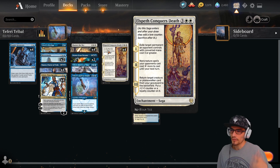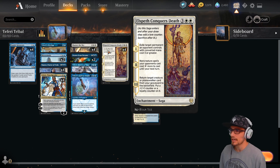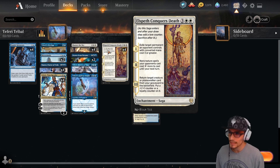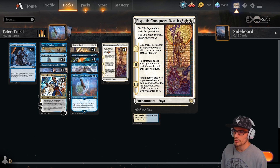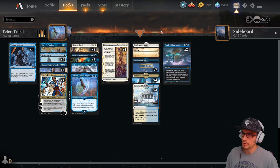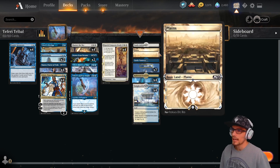On the following upkeep: non-creature spells your opponent casts cost two more to cast until your next turn. And then on its final trigger: return target creature or planeswalker from the graveyard to the battlefield, put a plus one/plus one counter or a loyalty counter on it depending on whether it was a creature or planeswalker.